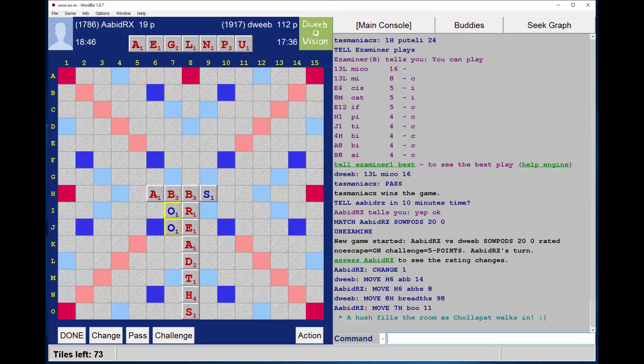I can't see a bingo here, so I'm not going to look further. I know that my G can go in front of OE, so I want to get rid of the G and the U. The P isn't a particularly fabulous tile, so GUP for 18. I hope I'm not missing a bingo with this rack.